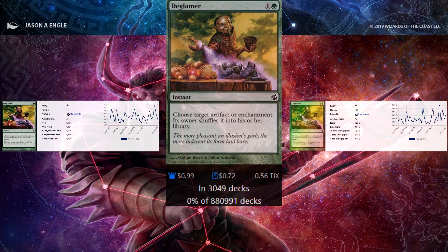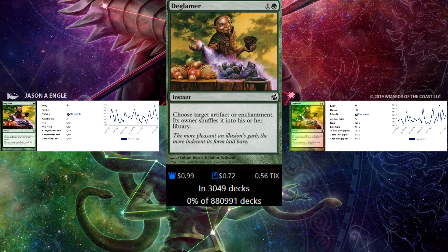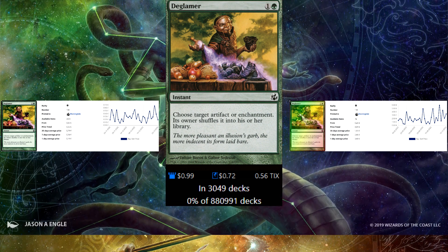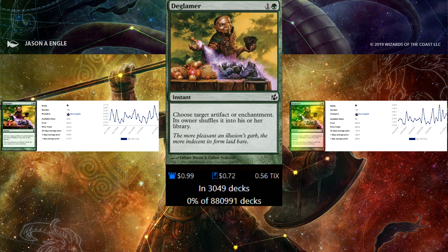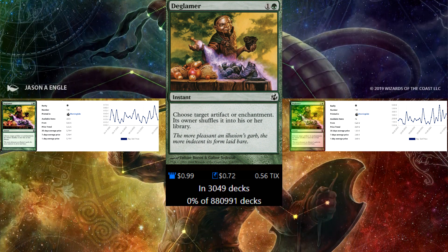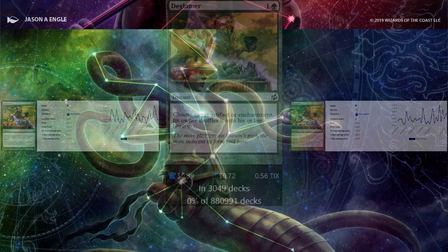Next color is green and the first card is The Glamour. I'm really high on this card — instead of destroying, you're shuffling it into their library, making recursion and reanimating it even harder. It's an instant for 2 that hits both enchantments and artifacts. This is a really nice interaction piece that goes into most, if not all, green decks.